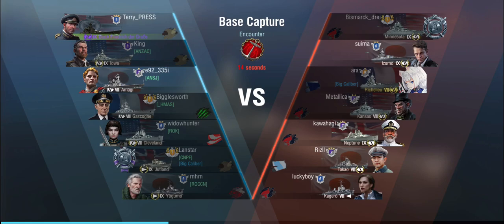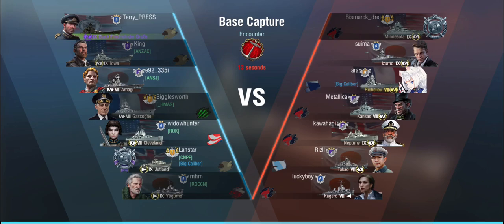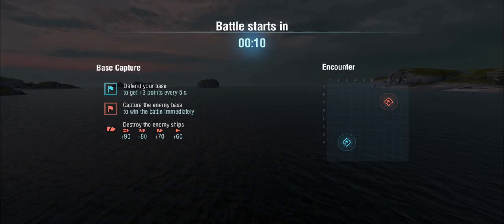I'm not actually going to show Tier 10 games because Tier 10 games in this ship are just utterly frustrating — chalk them off the same as you would in the Tech Tree Friedrich. Sometimes you get lucky, like one out of ten games, but mostly if you're up against Tier 10 players playing standard meta at long range, you're just not going to have any fun. So I'm going to show Tier 9 games, which are a lot more interesting. First game: we're up against Minnesota, Izumo, Richelieu, Kansas, Neptune, Takao and Kagero, playing Base Cap on Encounter.